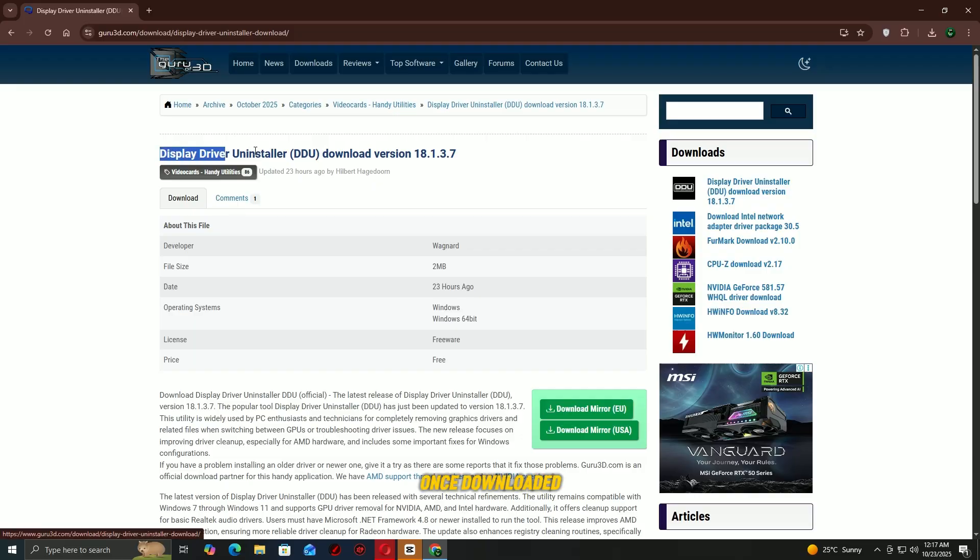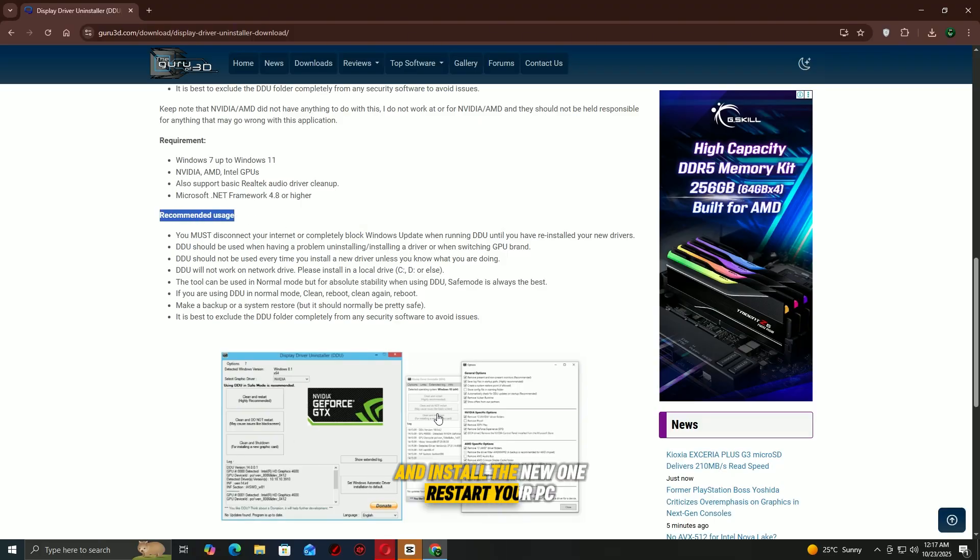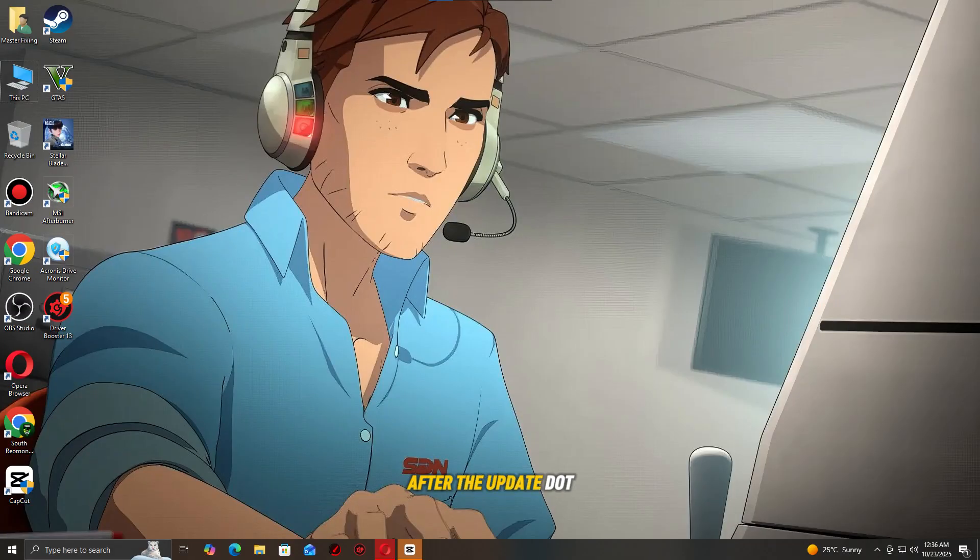Once downloaded, follow the on-screen instructions to remove the old driver and install the new one. Restart your PC after the update. This ensures your system is running the most stable and compatible version of the GPU driver for your game.